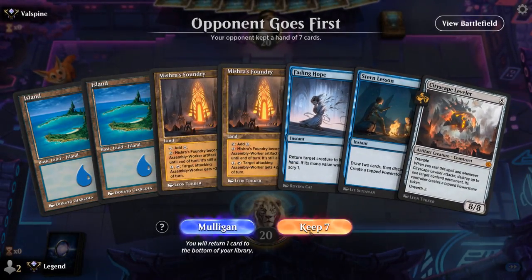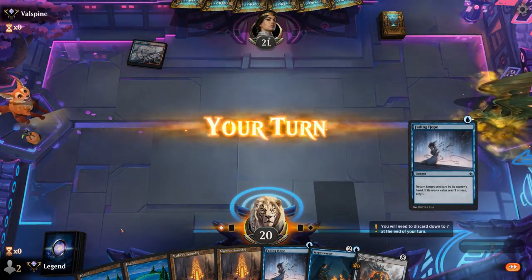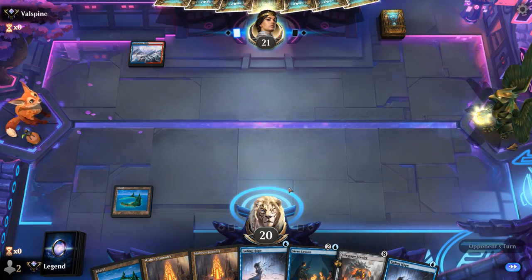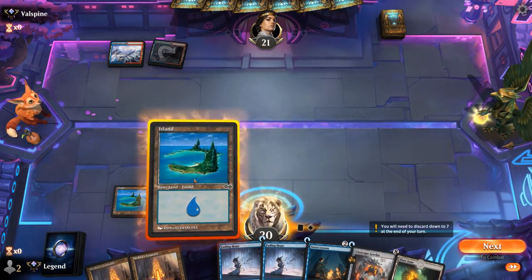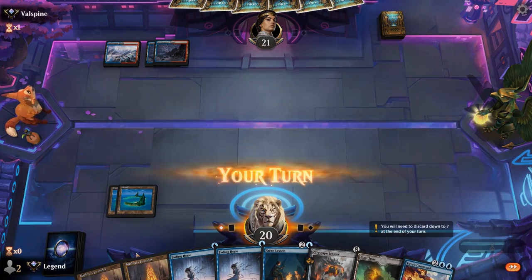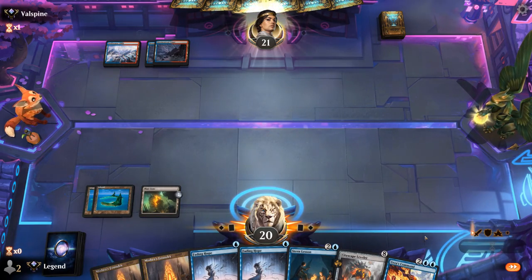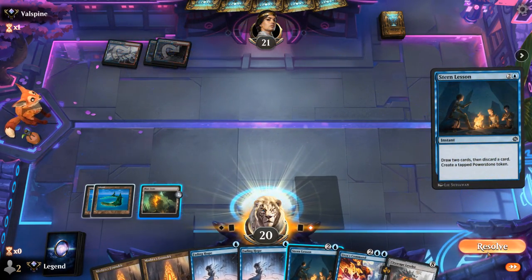Okay, we're on the draw with a keeper. Fading Hope to buy a bit of time, and then Stern Lesson hopefully picking up one of our five-mana artifacts. For now, just play Island and pass. Opponent's in Blue-Red with no play so far — I guess we'll go for a Blast Zone which we can also tick up. Spawn does the same — could this be a Reanimator strategy? Mindbreaker — Spawn is going to try to Mill us.